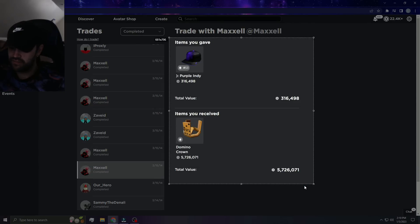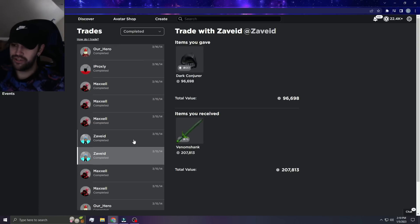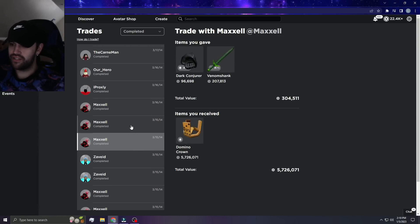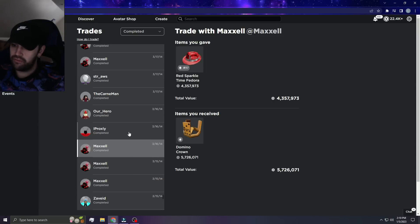My boy Alex — Maxell. Purple — oh my goodness — for Domino Crown. Wow. I just have to keep taking screenshots of these because it's so entertaining to see. Domino Crown for Dark Conjure — that's when we upgraded into Domino Crown obviously. As you can see, I gave him that, then I gave him that for Red Sparkle.